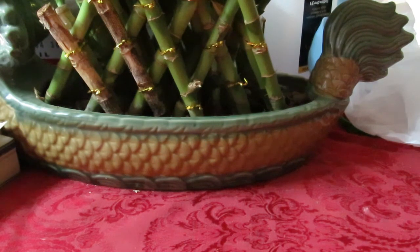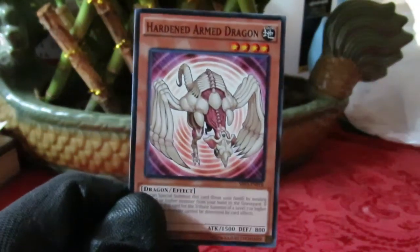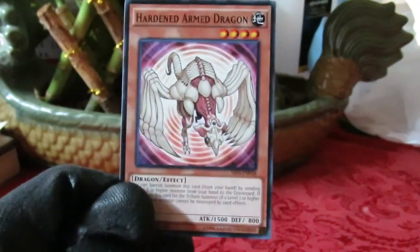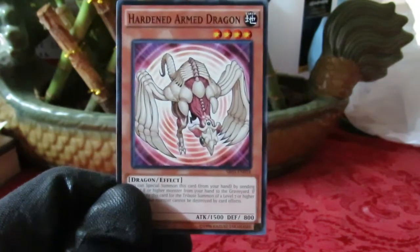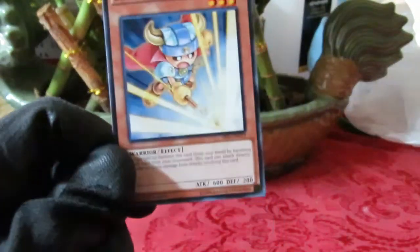Just to be clear, you cannot use Boxer's protection against counter trap cards like Solemn Warning or Divine Wrath — those negate on activation. Hardened Armed Dragon is a nice card — interesting to see it as a common since I believe it was a high-rarity card when it first came out.